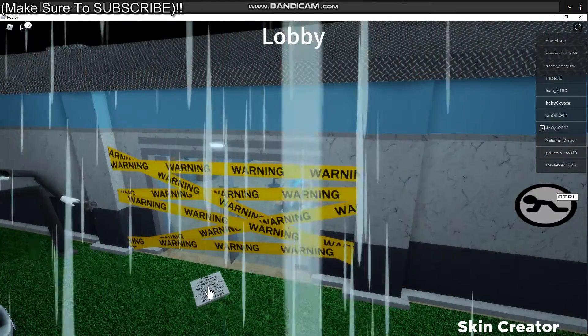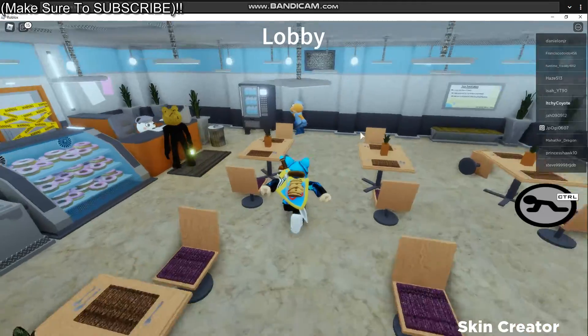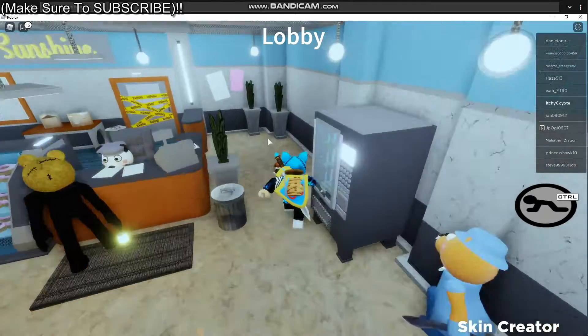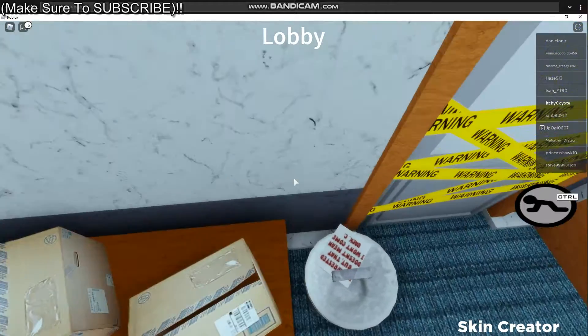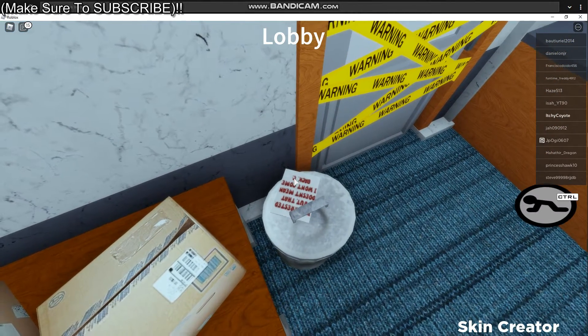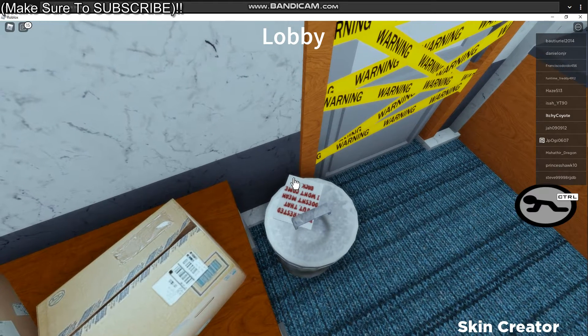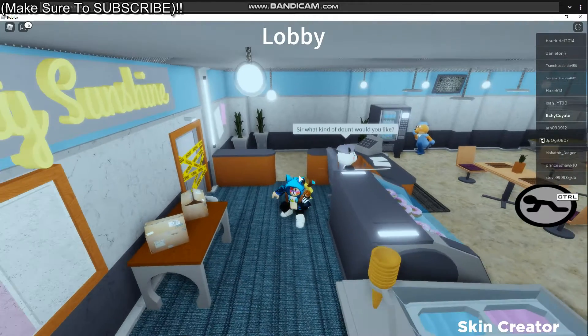And then you see this note — I'm going to click that. And then the last note is right here. What you want to do to click it is a little tricky. See this little thing right here — go up from that and then click. And then you should get the morph.